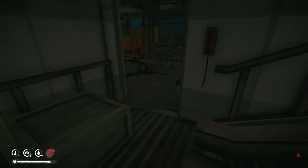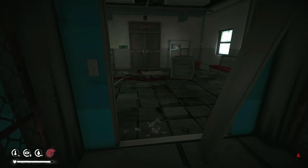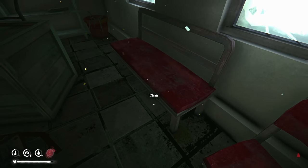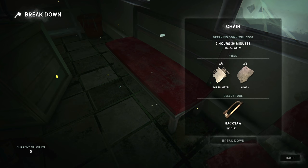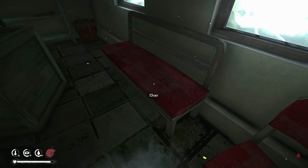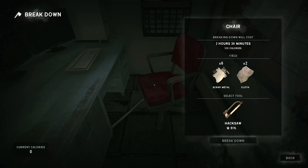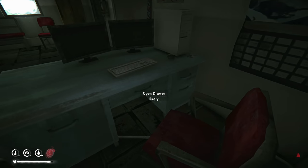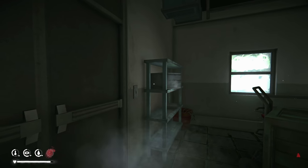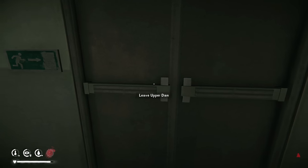I guess we'll go with what we have and get more cloth elsewhere. Actually, if you break down that furniture you do get some cloth. It takes about two and a half hours but you get six pieces — that's actually a much better deal than I thought. I could also go over to those trailers — I'm sure there's a bedroll in there I can get like ten pieces of cloth from.